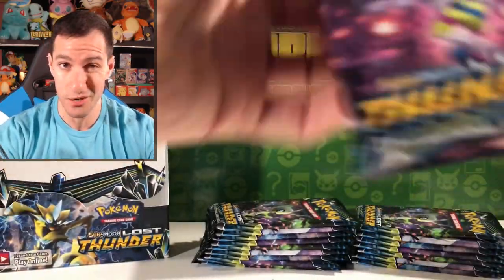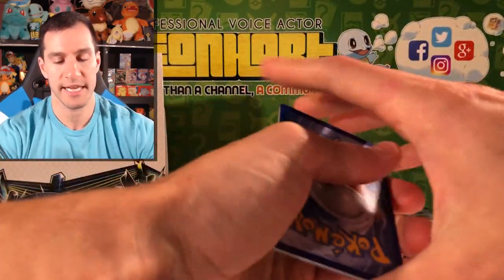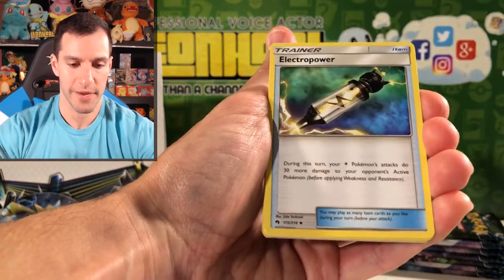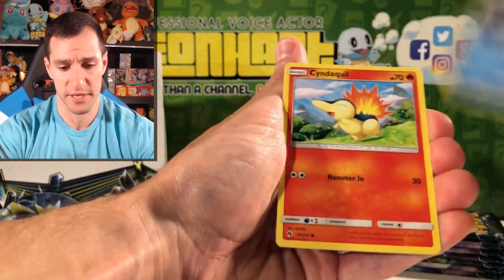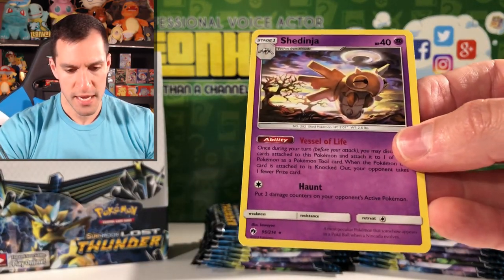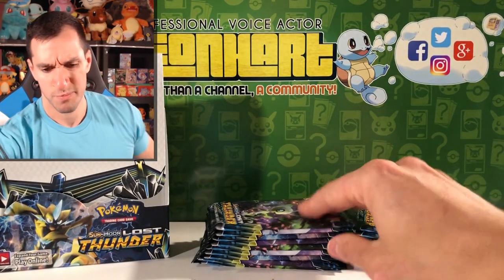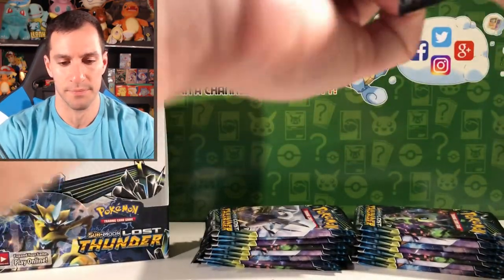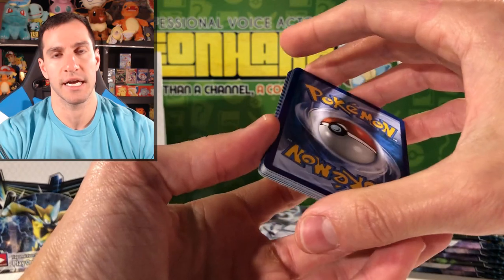Still waiting for a Secret Rare pull, or even another Full Art Trainer Supporter card. Guess the Energy — I'm going to say Metal. Let's see what we can do. Delibird, Alolan Vulpix — this might be the first time we don't get a new card. There's a lot of really sad cards in this set. I'll say Dark Energy — Fighting Energy. There's one energy I just have not been saying this entire time.